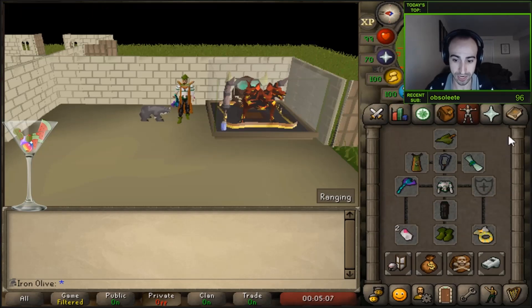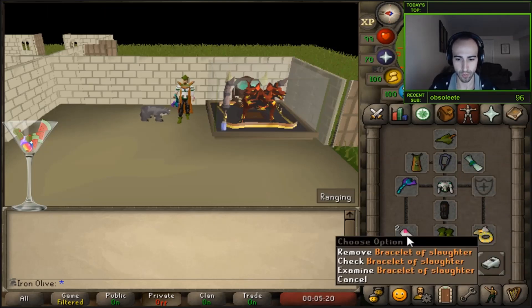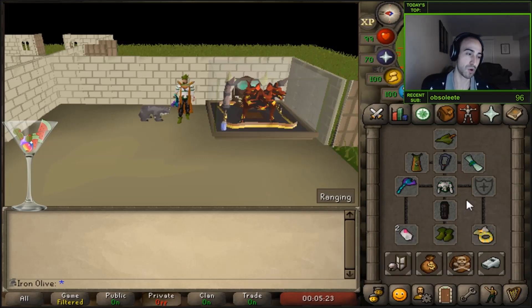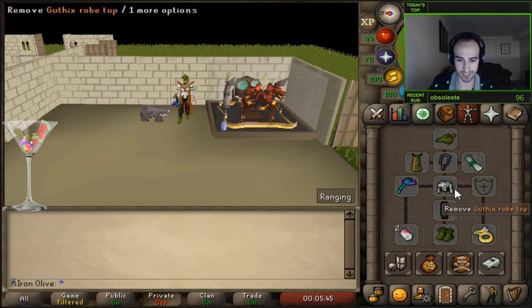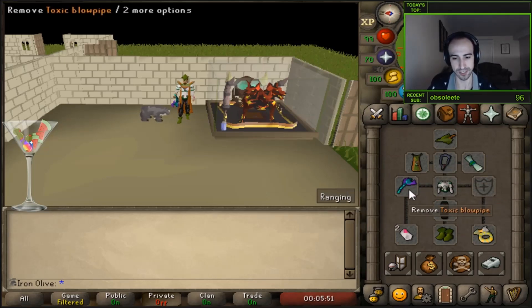For gear, just max range. If I could change two items in my setup, it'd be Ranger Tunic for the chest for more range bonus, and Zenyte jewelry — Zenyte Amulet — would be better. I wear Bracelet of Slaughter to extend; I have a 25% chance to extend a kill so it doesn't count as a kill with this bracelet. I could bring a Regen Bracelet or Black D'hide Vambraces for the stats, but I fear forgetting to switch near the end of the kill. For the Blowpipe, I have Mith Darts — you could use better darts like Addy, Rune, or Dragon.